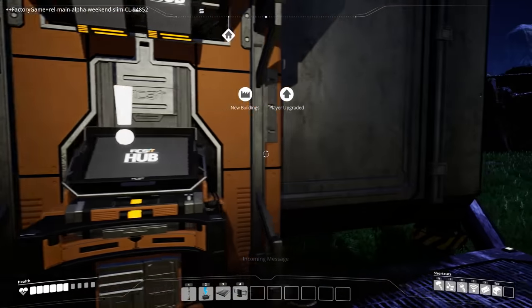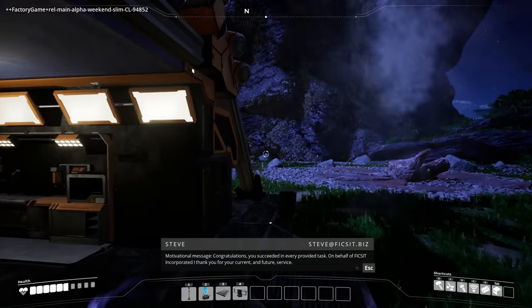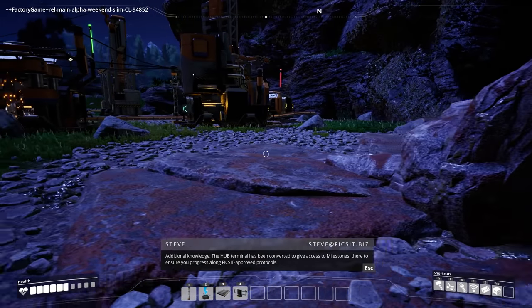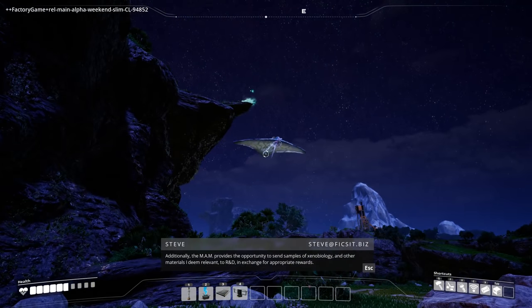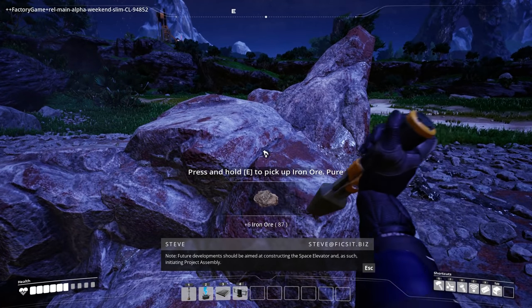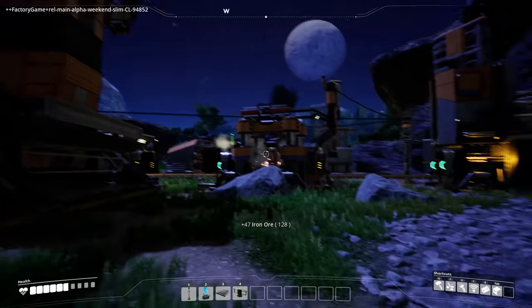Upgrade five — new buildings. I've gotten upgraded and now they don't want to say anything to me anymore. Congratulations! You have unlocked hub feature: molecular analysis machine, also known as the MAN. Building biomass burner, building space elevator. Congratulations! You succeeded in every provided task on behalf of FICSIT Incorporated — I thank you for your current and future service. The hub terminal has been converted to give access to milestones to ensure you progress along FICSIT-approved protocols. The MAN provides the opportunity to send samples of xenobiology and other materials to R&D in exchange for appropriate rewards. Excellent! So I can get extra stuff for doing other things. Future developments should be aimed at constructing the space elevator and thus initiating project assembly. So my mission is to connect to the outer world — and then I win! That's the win condition of the game.